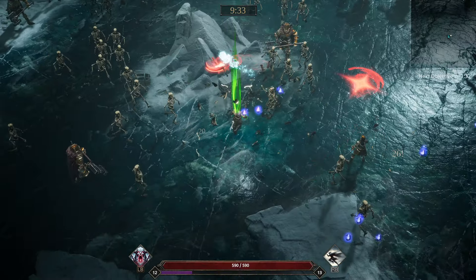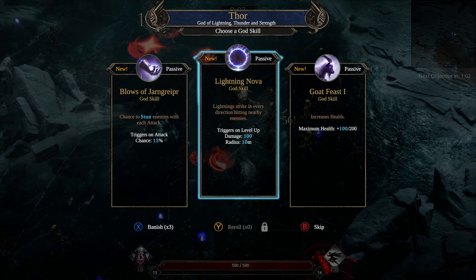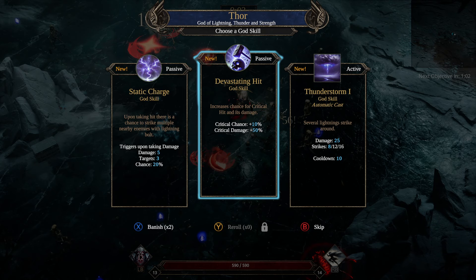Let's do Thor. None of these are that. Let's do the max health. Actually, let's Banish. Yeah, see — increase the chance for Critical Hit and its damage, so let's do that.